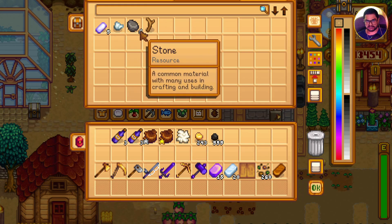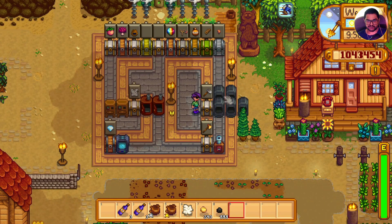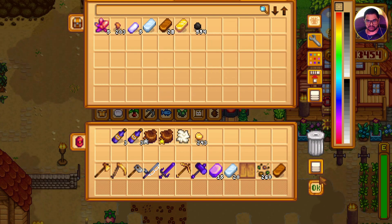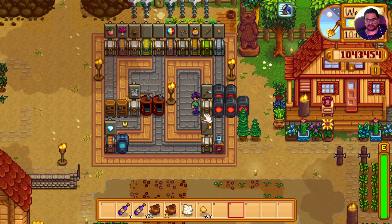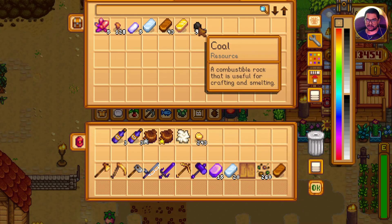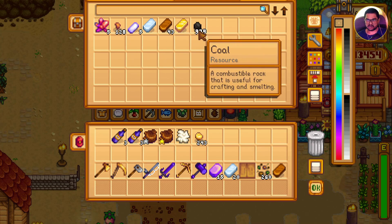It will change the driftwood back into one of the resources. The same happens with the furnace — if I place coal and copper ore here, the furnace pulls the copper ore along with the coal in for processing, and once the copper bars are ready, it will push them back into the chest for me to collect at my own leisure.